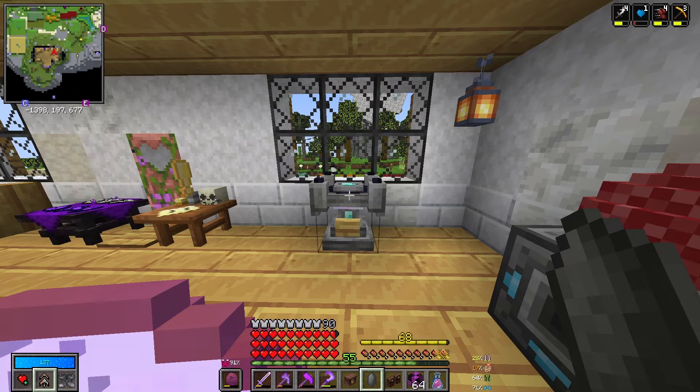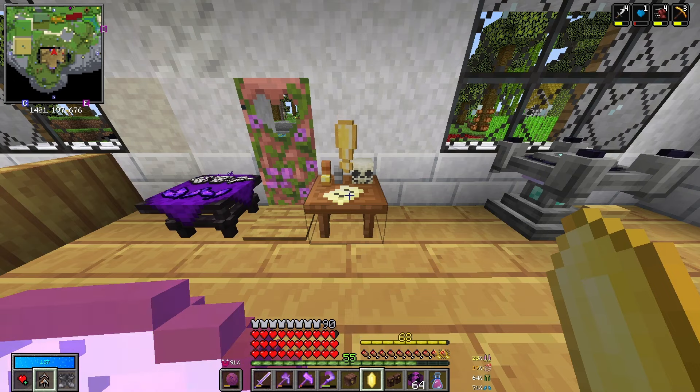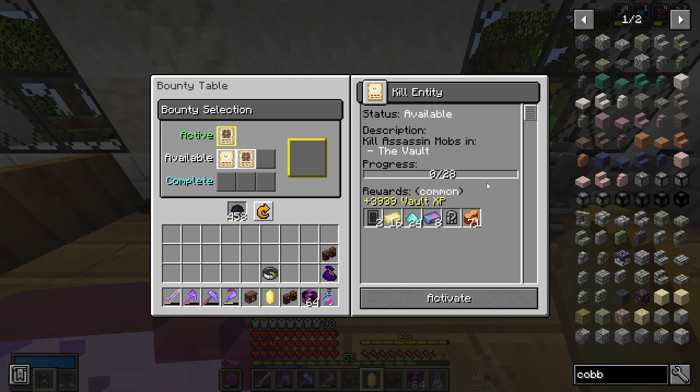So let's get a crystal, and thank god for my cobblestone generator, because that was a lot of cobblestone, and I definitely didn't want to have to go and mine it. Just before we go in, let's take a look at our bounties. We've currently got two out of six creeper eyes, so that is wonderful, and then we can kill 28 assassin mobs and get some blank seals. I do love getting blank seals, because I really like choosing the objective for the vaults, so blank seals is always very appealing.